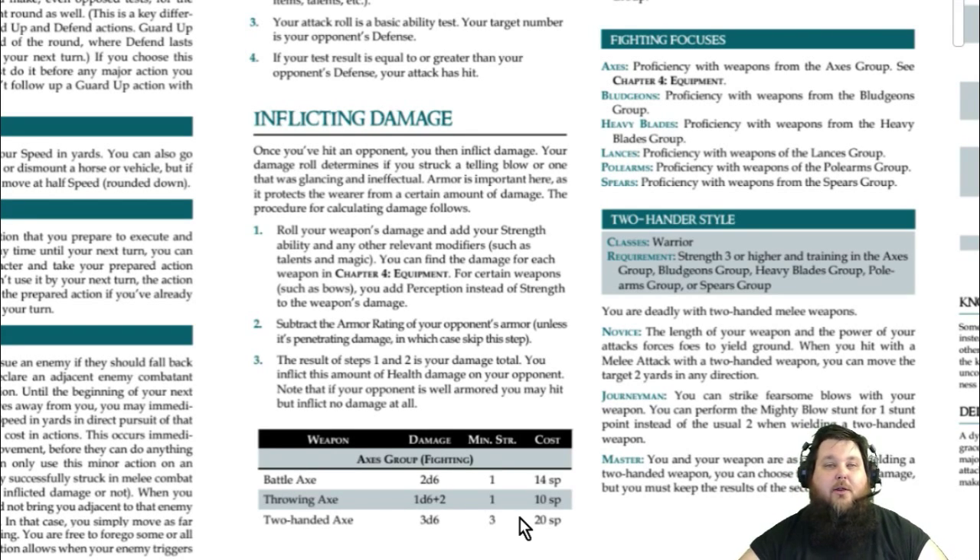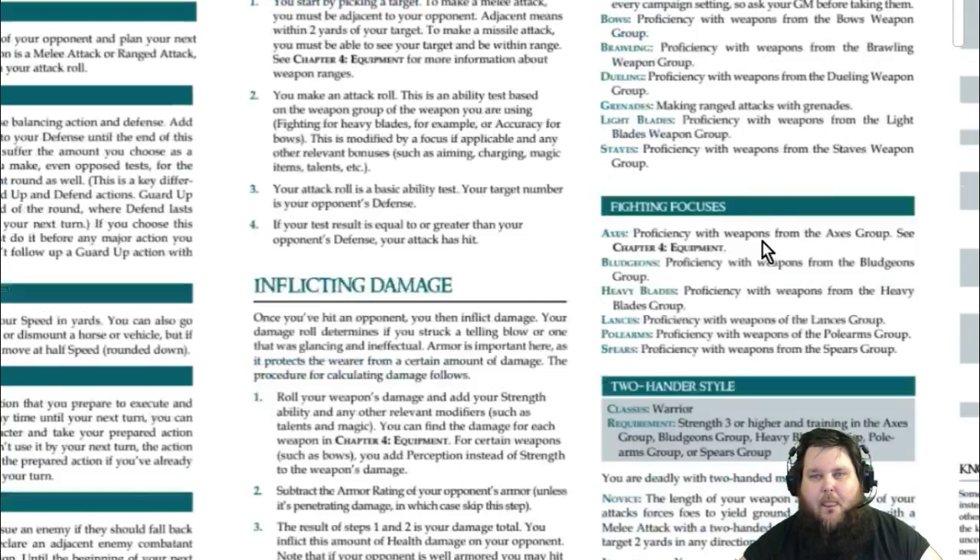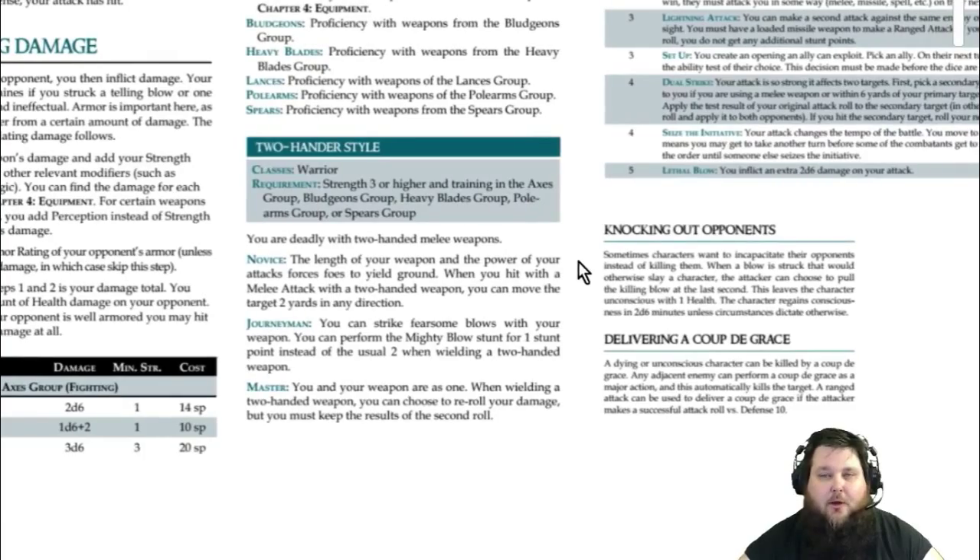Your strength ability determines how much damage you do with a melee weapon. Roll 3d6 and add your strength modifier. Just like to-hit, your talents and magic items could also adjust your damage or your plus to-hit. Take your focuses on whatever weapon group you're using, definitely upgrade them to plus 2, and at level 11+ upgrade them to plus 3. Also look at the talents — those are going to help you in combat as well.